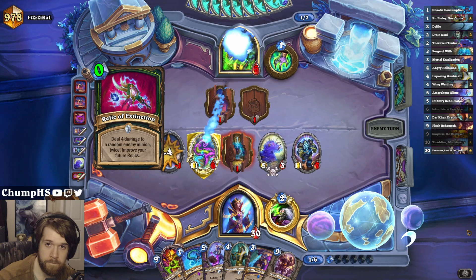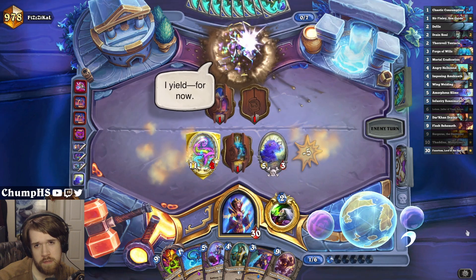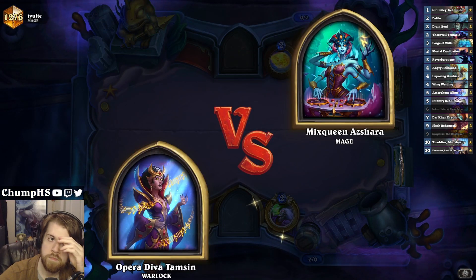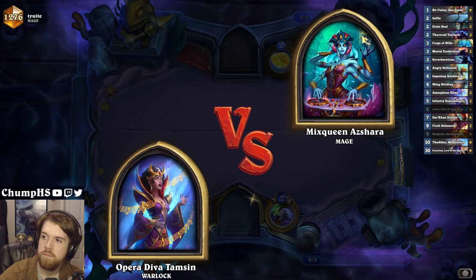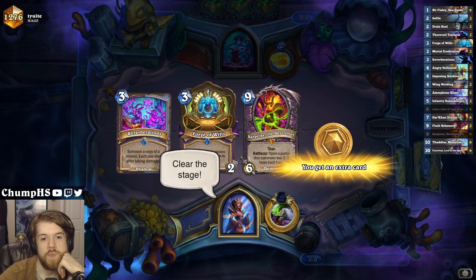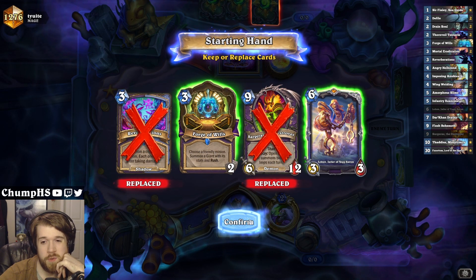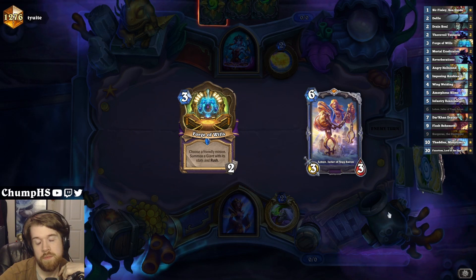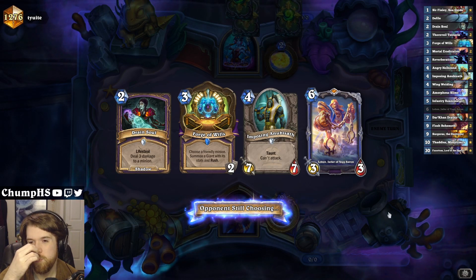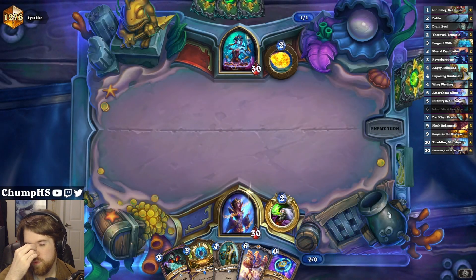Another Relic of Extinction could maybe... nah. You got kinda wrecked. We definitely love Forge of Wills. Maybe I keep Loken to go with it? Could just be a huge blowout. Forge of Wills into Anubisath, and then Loken on 6 instead of 5. Probably good.